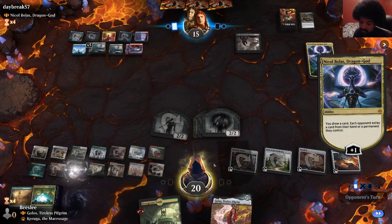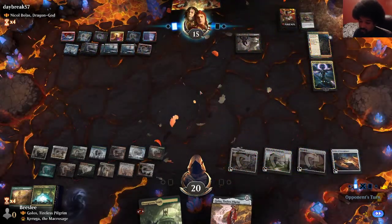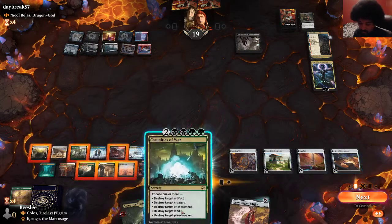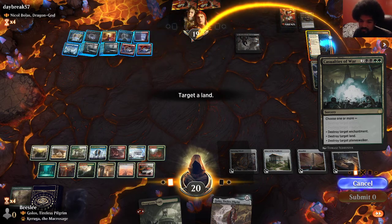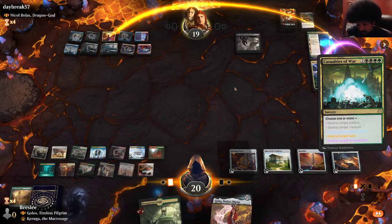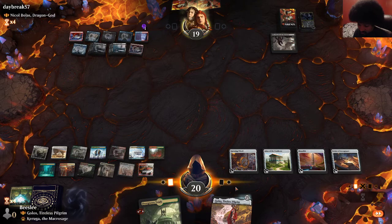We get rid of a basic. They dealt with that again. I'm still gonna try to sweep the board here — probably blow that up instead. They have no artifacts, so blow this up. I don't really care about the Meat Hook making them gain life — it doesn't really matter. Making them gain life doesn't seem super relevant.